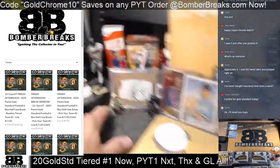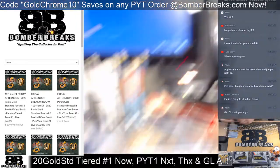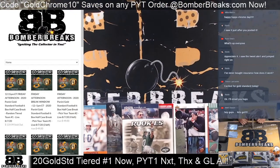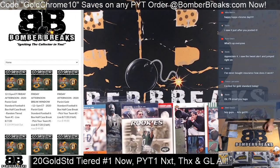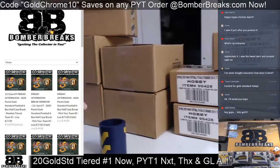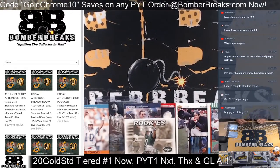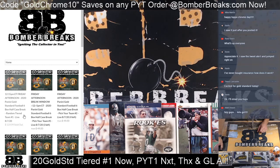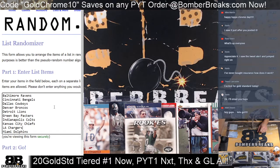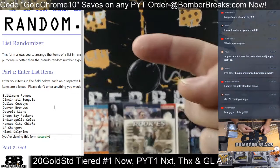We're recorded, guys — button has been pressed. Game on, 12:17 on this release day Friday. It's like the earliest we've been on in a while. We've got Gold Standard and Tops Chrome. Thanks so much for joining in, good luck. The first one that sold out is the tier team style, so that's how we're going to start. Pick your teams — use code GOLDCHROME10.